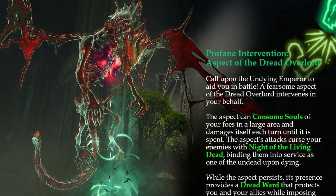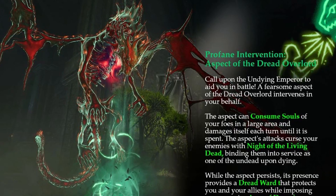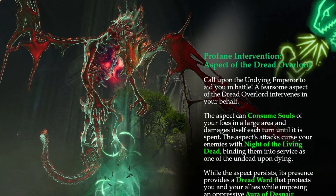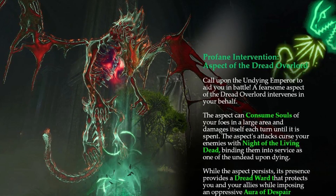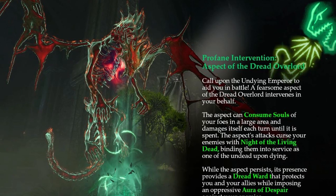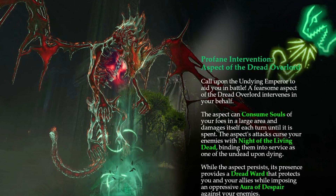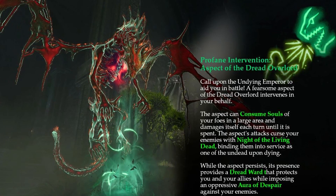With Dreadward, the necromancer and their allies within range of the Aspect are endowed with unholy vigor, gaining resistances to weapon and necrotic damage. With Aura of Despair, enemies within a large range are stricken with despair, suffering disadvantage on attack rolls and saving throws. Essentially, once you reach level 12, you become the favored cultist of your undead dragonlord, and he sends his favor in the full Night of Dread.